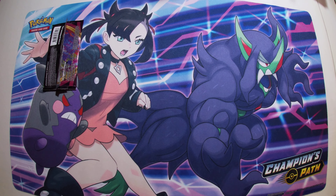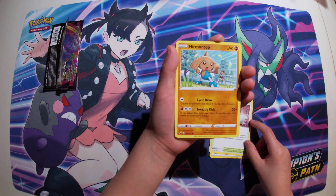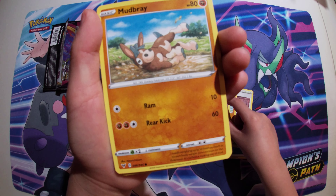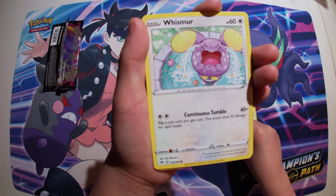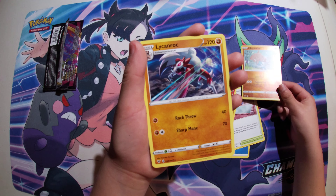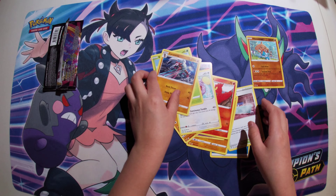Hopefully we'll get something good in these packs. Water energy, Chester's fast, Hit top, Swoop out, Cockney, Mudbury, Slumaga, Grismer, Execute, and a Hit top — reverse holo! A lichen rock, rock throw, and sharp mane.